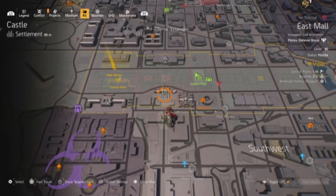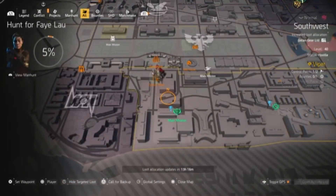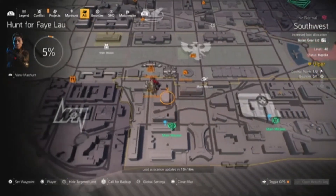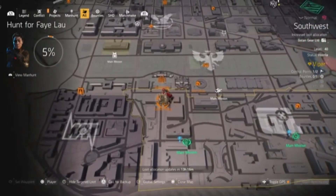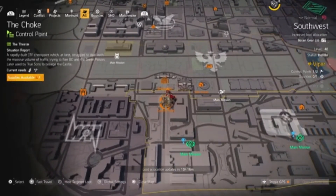If you're looking to farm the southwest area of the map — which today has Golem gear — you can quickly run down from Castle and you're at the Choke. I'm going to move on to my final control point.